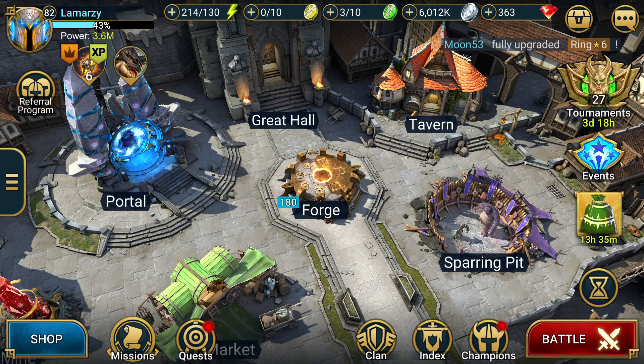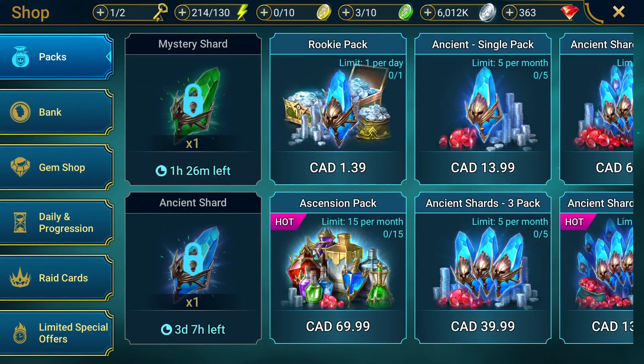I think he was just in shock. It was 200,000 gems and also 24 legendaries that it took him to get Trunda.